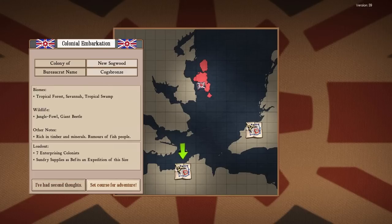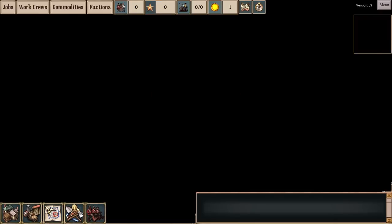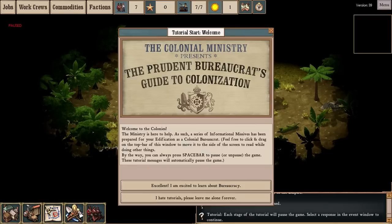Let's set a course for adventure. I typically avoid the New Sogwood location because it's in the middle of a jungle and there are constant attacks from fishmen, which is relevant because it's a good way to spotlight some of the cool new stuff. Another layer of diplomacy was added basically in version 38A, one of the sub-versions on the experimental branch that directly preceded version 39.